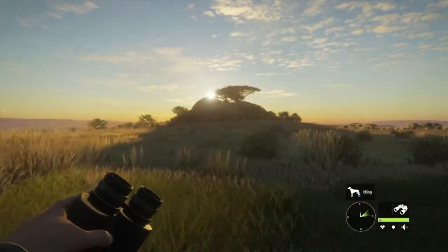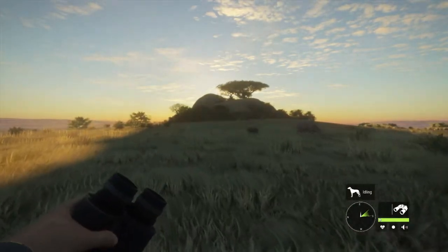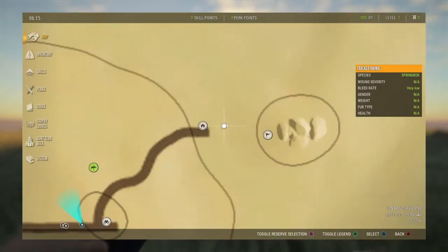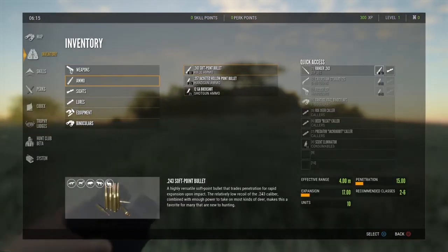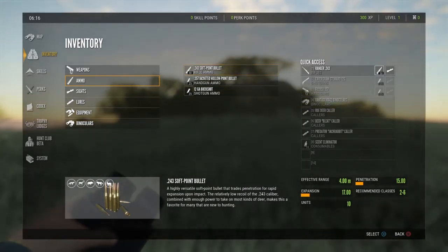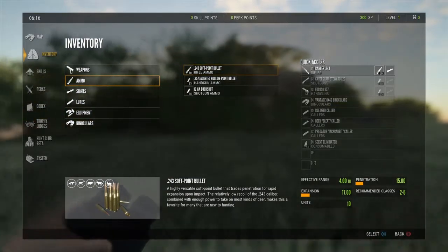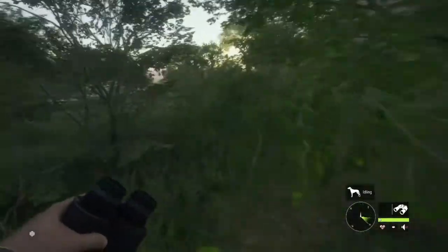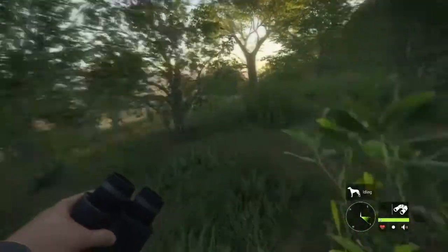So the next big thing I'd like to go over is animal levels and classes. Weapons have different classes of animals that they can shoot. If we look at our inventory, the .243 — let's find ammo right here. See the little circles down there? The fox in the bottom is a two, and the red deer is a six. There are nine classes, classes one through nine, and it depends on the size of the animal — that determines what class they're in.